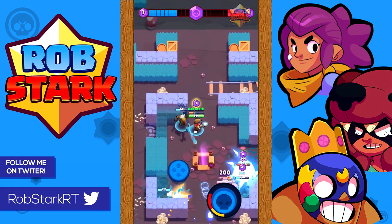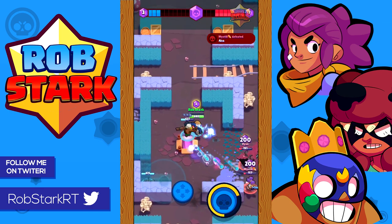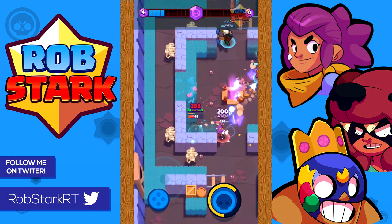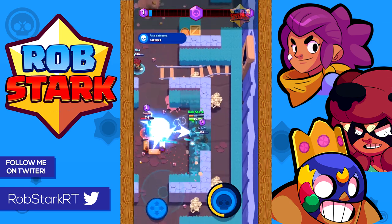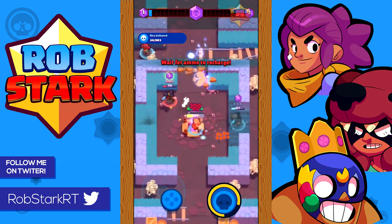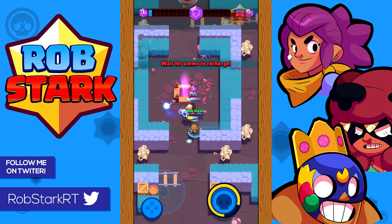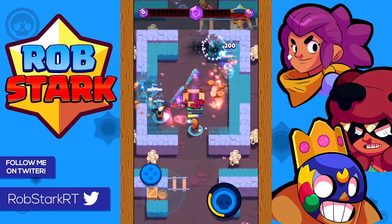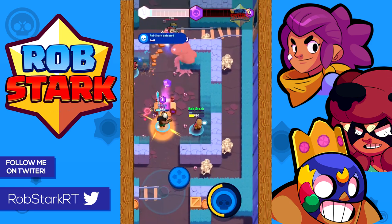For Shelly, Tara, and Nita — Jesse can kill these brawlers over an extended period of time or if they have low health. Make sure to keep your distance, basically at the edge of her range, or else they'll be able to out-damage you fairly easily. If Nita spawns a bear, make sure to spam shots at it for easy potential bounce shots.